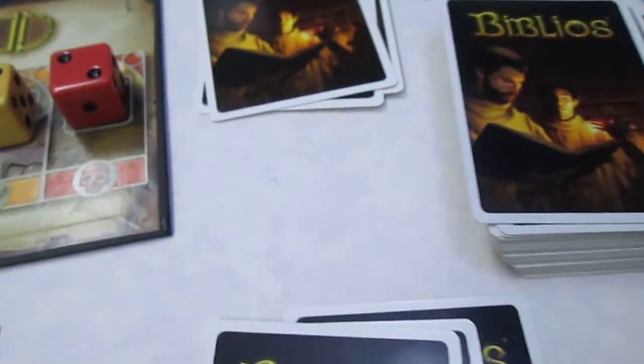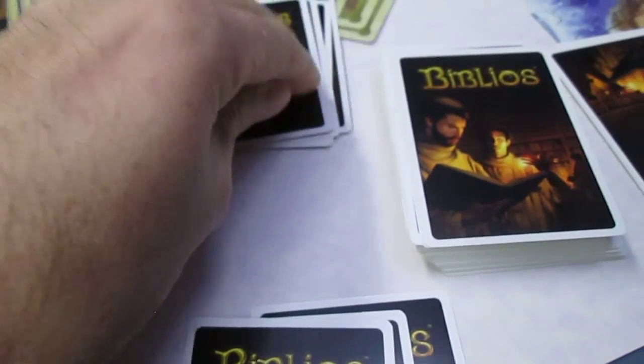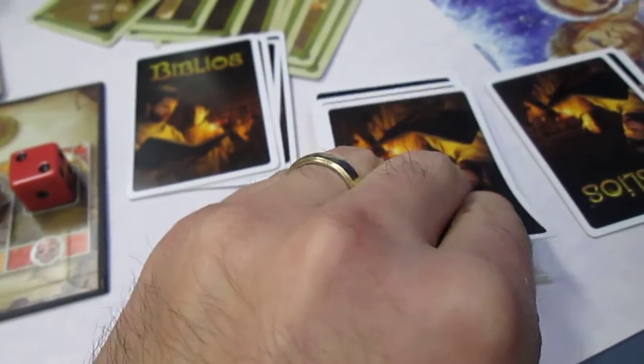The first phase is you pick a card — in a two-player game, one gold is the lowest, so you'd probably give that to your opponent. Then you've got to take one for yourself or discard one. This is a pretty good card, so I'll keep it. And then whatever this is, I have to discard it — it was three gold.